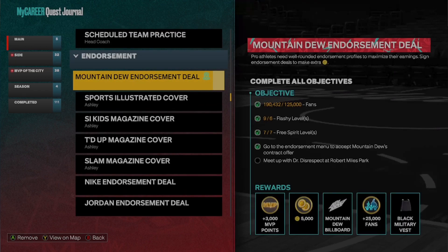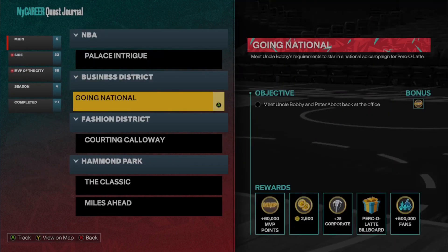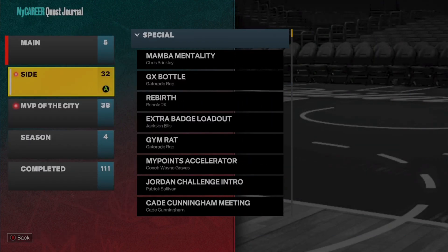The first thing you have to do is get 125,000 fans. That's pretty easy — you just do some quests. Like, see all these quests that give you 500,000 fans? That's crazy, so you want to do that.